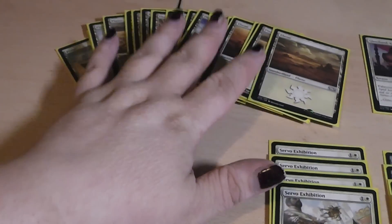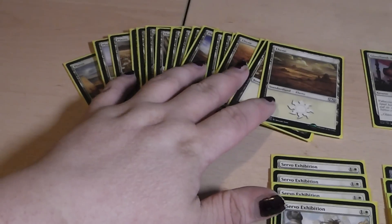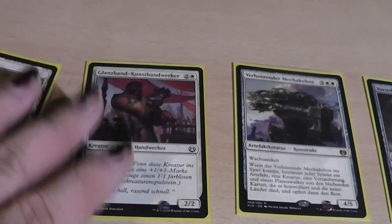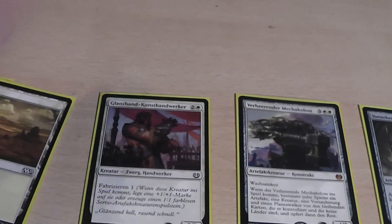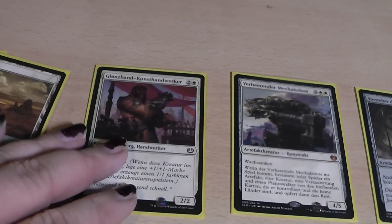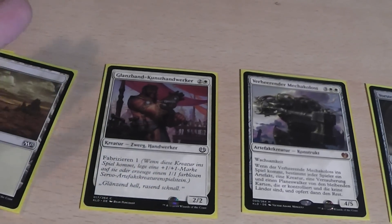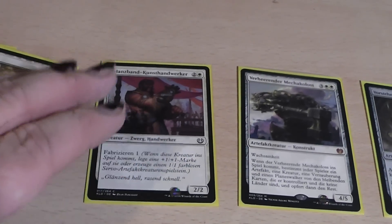Let's start right up with the mana base. It's quite simple: 22 plains. Quite cheap. Then we have here a Glint Sleeve Artisan as a single card. This was just a filler card — you can put in whatever you want. I personally like him; he can do work on his own.